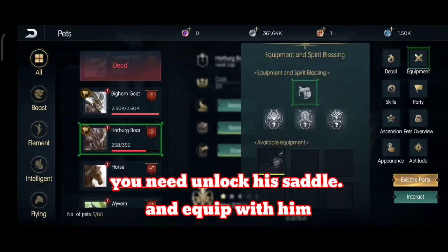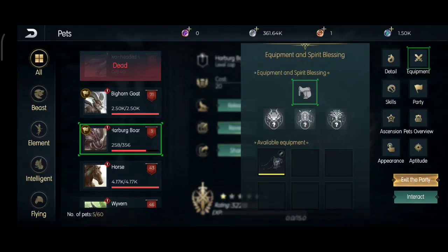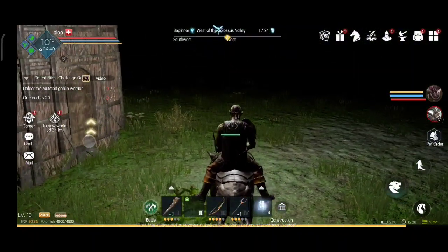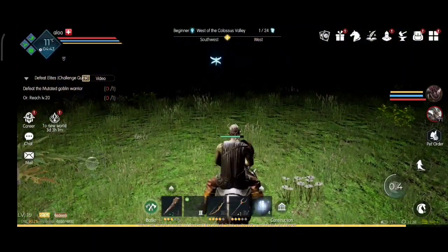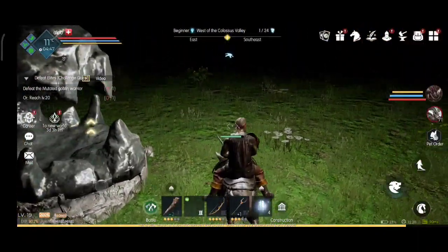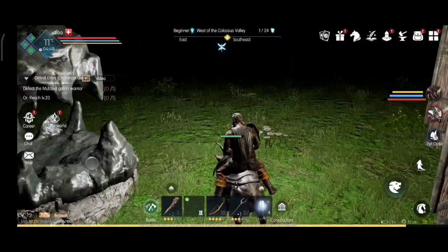You need to craft the saddle according to the animal. I already have one, so I have equipped it for the captured pig. Now you can ride it! This is the whole video. If you like this video, comment down below and subscribe to my channel.